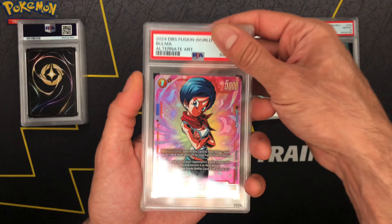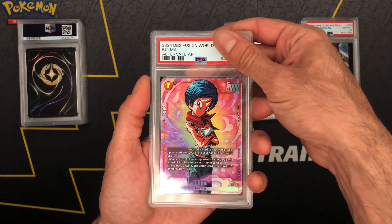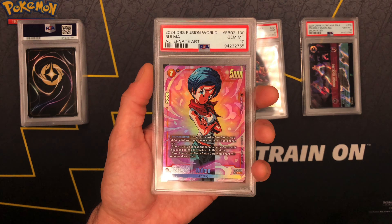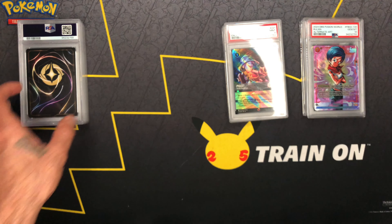Make sure you guys are subscribed, liking, commenting, and all that — enter for your chance to win some dope cards. We got Bulma the alt art from Fusion World and gem mint — let's go! As a kid, Bulma was one of those characters y'all.